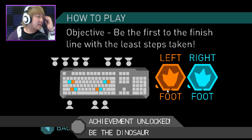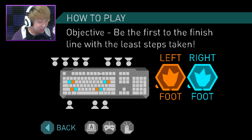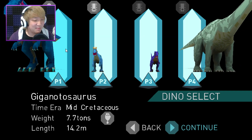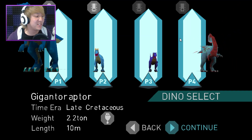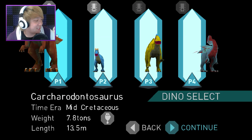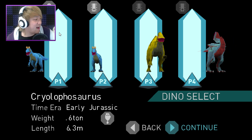First things first, I should probably learn how to play the game. How to play: be the first to finish the line with the least steps taken. Left foot, right foot — oh no, I'm already slightly disliking what I'm seeing here. I don't have any friends to play with, so I'm gonna be playing by myself. If only I had James here — he knows actual stuff about dinosaurs. Now I've gotta try to pronounce the names: Carcharodontosaurus from the mid-Cretaceous, 7.8 tons — I think it's a carnivore. I have no idea what any of that's supposed to mean.